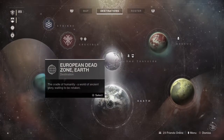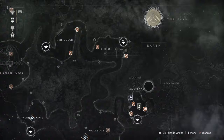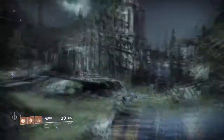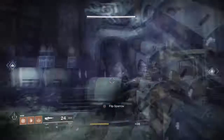Your journey begins in the EDZ near Devrim Kay, where you can find, later on in the campaign, a quest called Enhance. Go find the quest and complete it. If you're not entirely sure where to find the quest in the Trostland, I've included some sped-up gameplay showing its location.